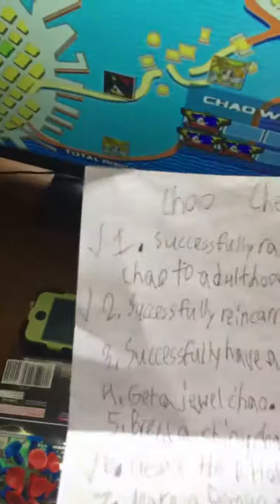Here's the actual checklist. One: successfully raise a hero, dark, and neutral chow to adulthood. That was easy since I already did it. Two: successfully reincarnate a chow. Three: successfully reincarnate twice — which I've done, but I haven't checked off yet.